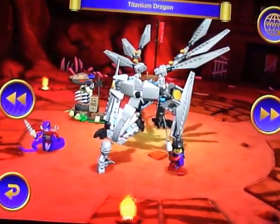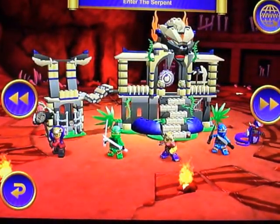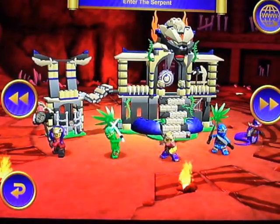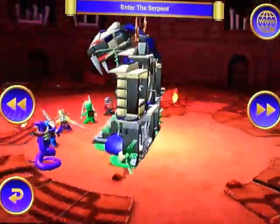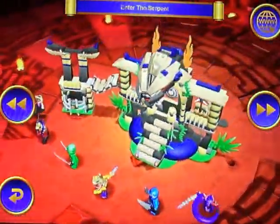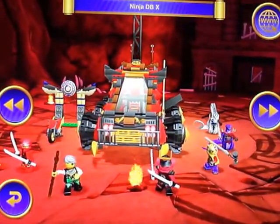Klaus is this guy - I'm going to get him because he's Master Chen's. I'm going to get Jay, which is this guy, and Lloyd, because they're one of my favorite ninjas. Enter the serpent - bye guys, come watch me next time!